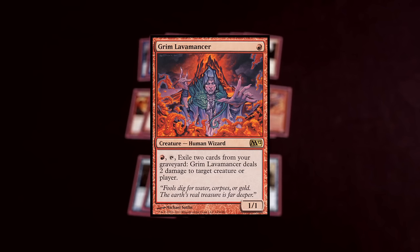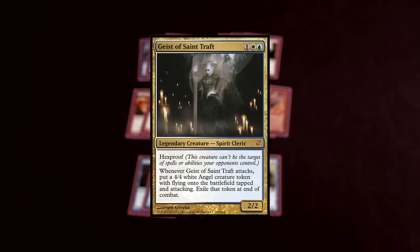Lavamancer is super relevant right now. His only drawback is that you need fuel in your graveyard. But right now against all the popular decks, mainly Illusions, it removes all of their creatures. One activation removes everything except for Geist of Saint Traft.